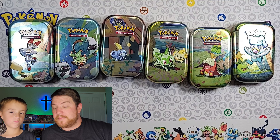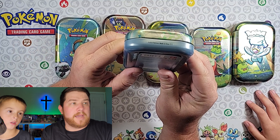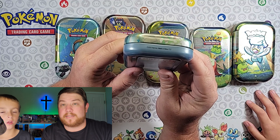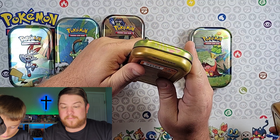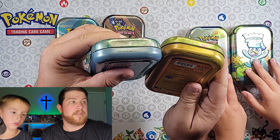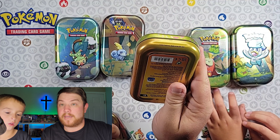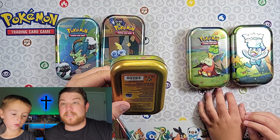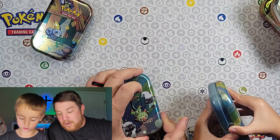I don't know what's inside all these tins, but I can see these ones are made in the year 2020 — it has a C2020 stamp on them. And then these ones have the 2023 stamp on it. I have no idea what's inside all of these, but we're just gonna open them up and have a pack battle against each other.